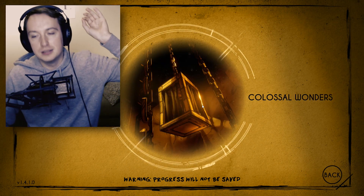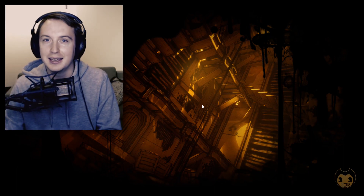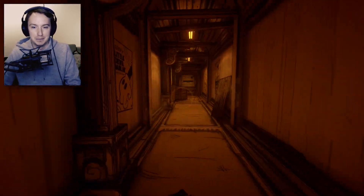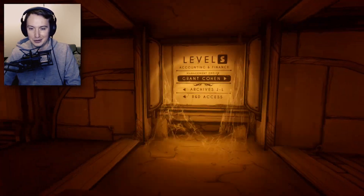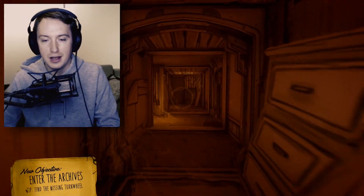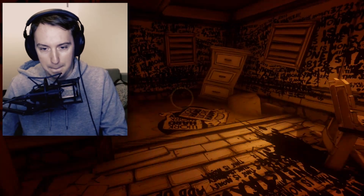So basically we need to hop into Colossal Wonders, chapter number four, because this is where everything is taking place. By the way, if you haven't heard of RTS, my friend — he makes really awesome Bendy and the Ink Machine hacked episodes, so I strongly recommend you check him out. What we're gonna do today — let me go really quickly and show you how you can get a bacon weapon. That's right, a bacon soup can weapon. This is so crazy. I'm gonna basically speedrun how to complete chapter number four up to the point where we can actually get that bacon soup minigun.